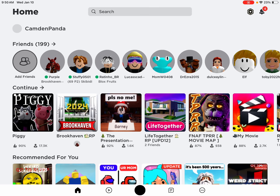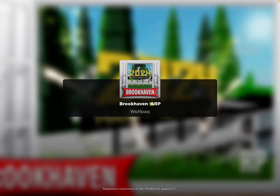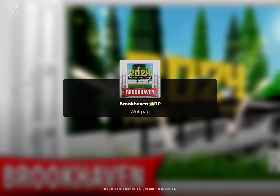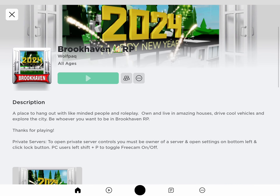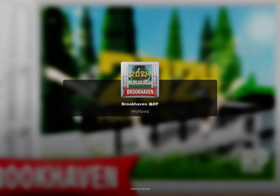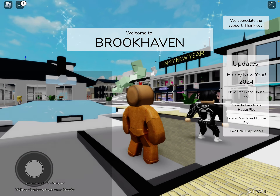Hi guys, this is a tutorial on how to enter someone's house when it's locked in Brookhaven. First, join someone's server — if that server's full, just join this server instead.